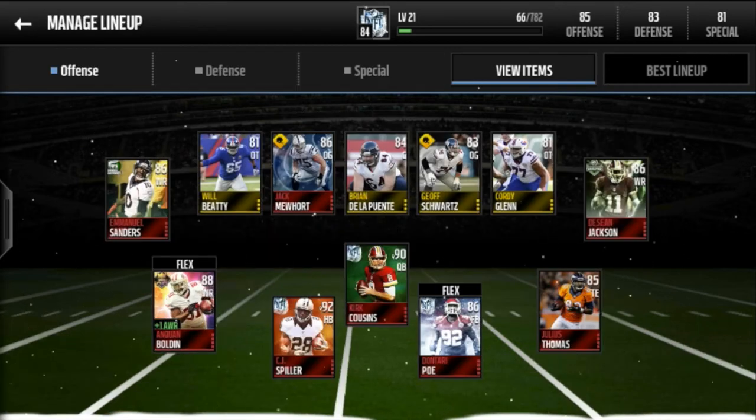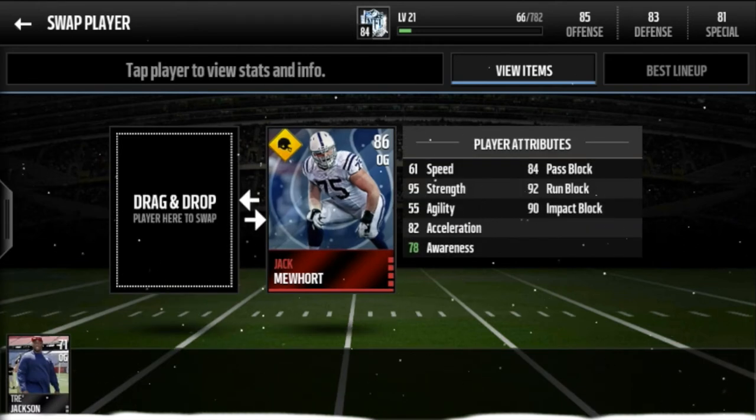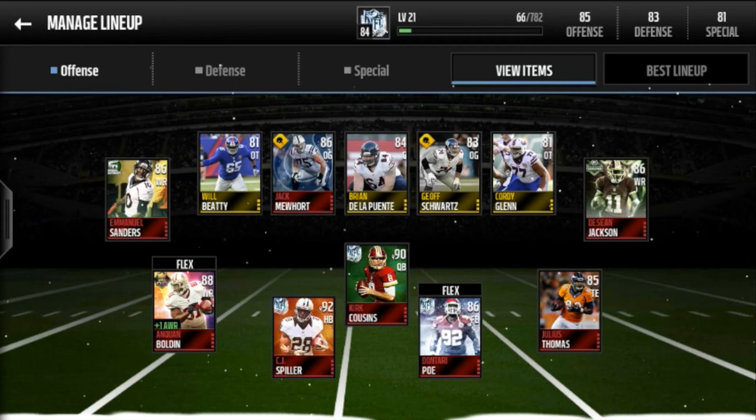My offensive line isn't that good. I've got Jack Newhart, 86 overall Football Outsiders, because of his 92 run block and 90 impact block — the pass block is not that good. But Kirk Cousins is a right-handed quarterback so I'll roll out to the right, and I usually run to the left, so his 84 pass block doesn't really affect me.